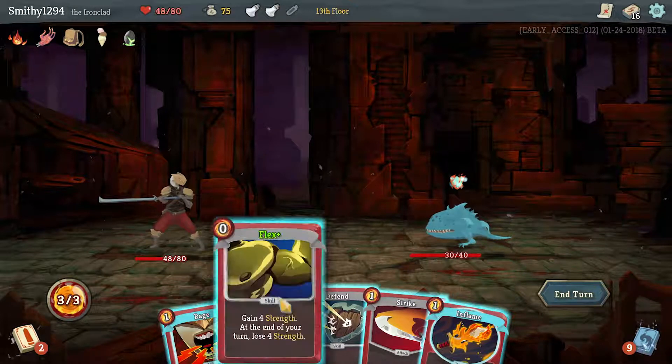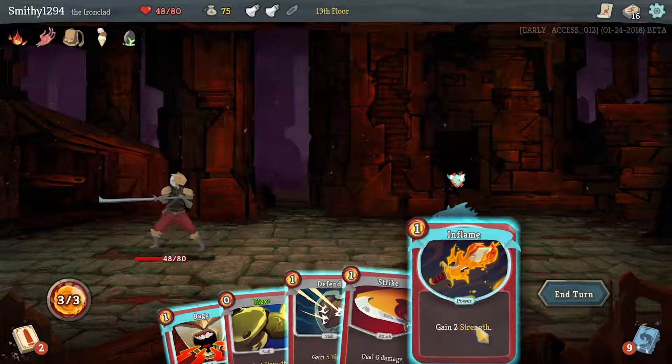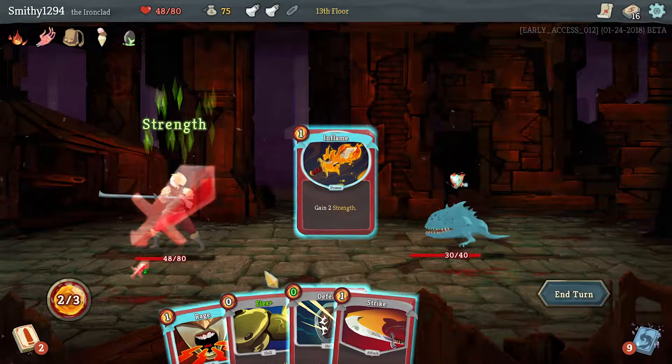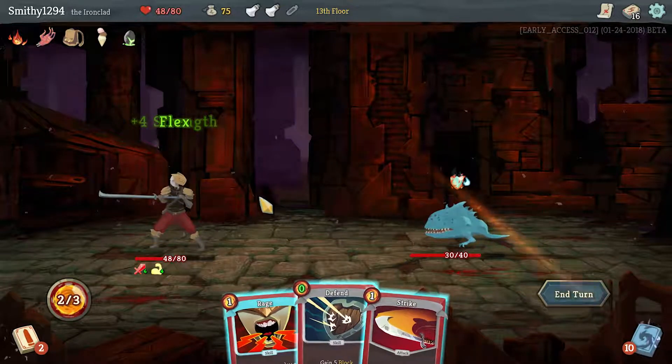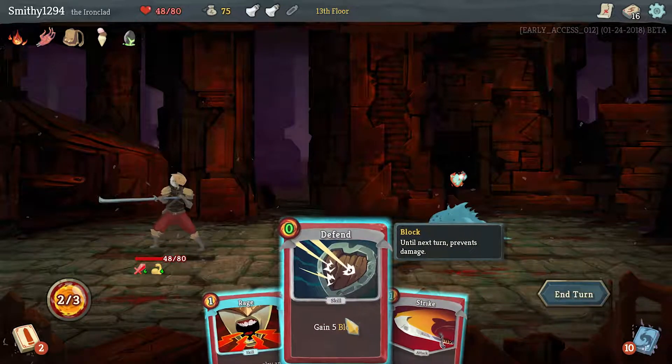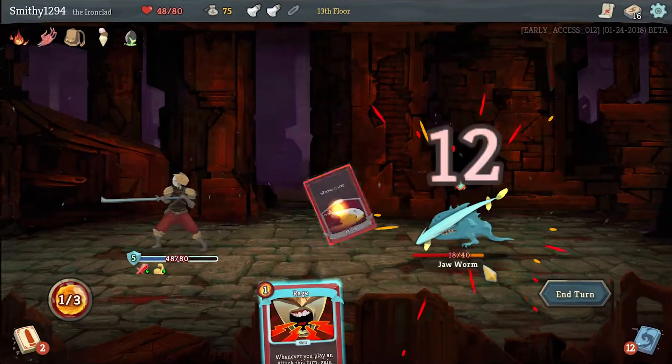He is not doing much this turn. Inflame is permanent strength. Flex goes away at the end of the turn, but now it's giving us 6 strength. We get a free Defend — we'll play it anyway. That's dealing 12 damage.